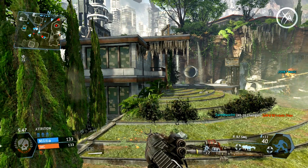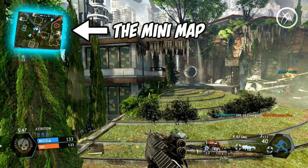First up, arguably the most important thing on your heads up display is the mini map, which is in the top left corner. I'm not going to get into great detail in this episode, but just know that enemy pilots show up as big red dots, enemy minions show up as little red dots, and enemy titans show up as big red arrows. We could do a whole episode on the mini map, and I likely will.